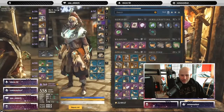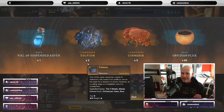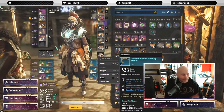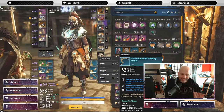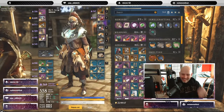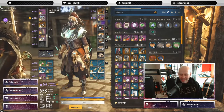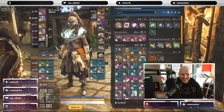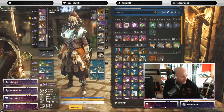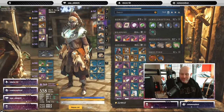Alright, without further ado, let's open up these garbage ones. We'll get some obsidian flux of course, and one good thing is that I will have tons of obsidian flux to be able to do more smelting no matter what happens here. I've invested lots and lots of coin into what I call the pyramid scheme of transactions to get these tier 3 crates.